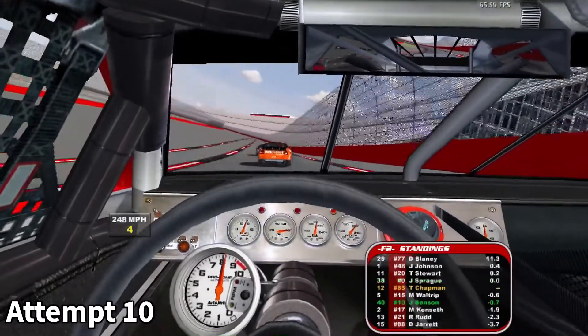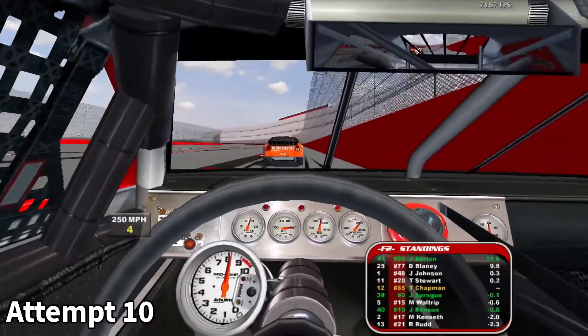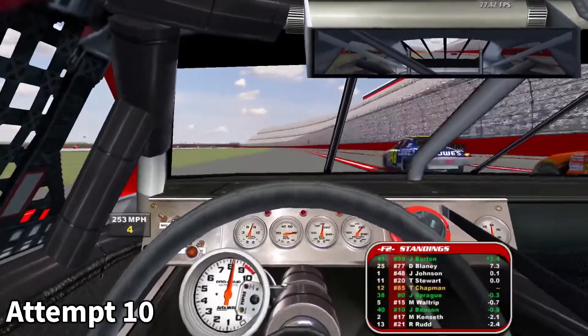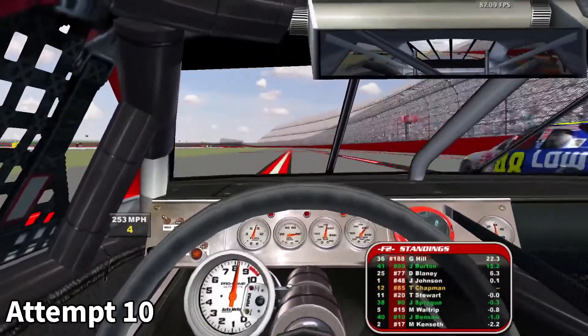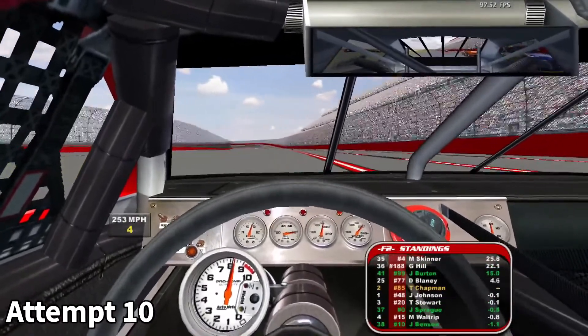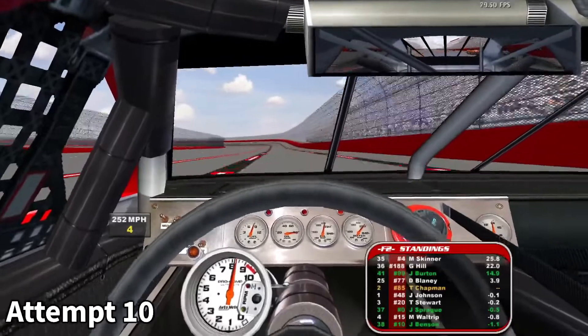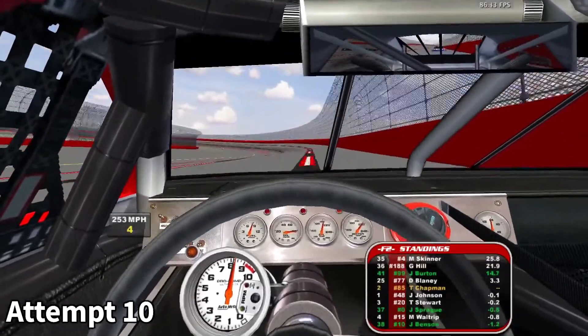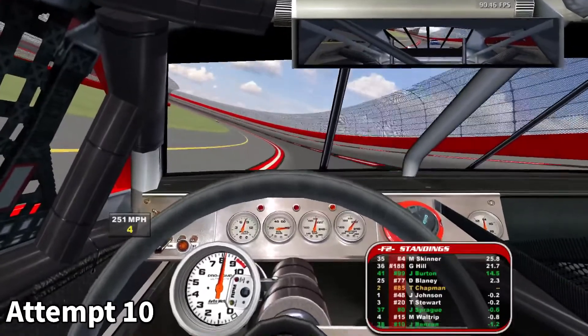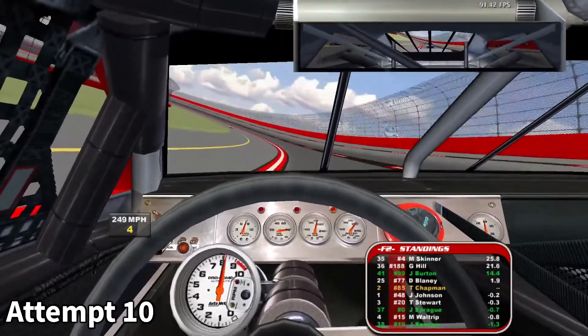See that 48 hidden behind the 20? That is the race leader. The 20 car is in second place. I am currently in third — make that second — and make that first. But that could have turned out a lot worse for me. I could have ended up losing the lead pack entirely. And if that would have happened, then I would have needed to wait for a caution in order to catch back up.